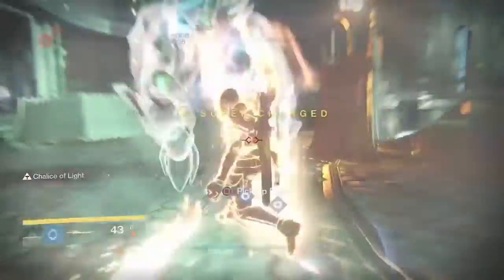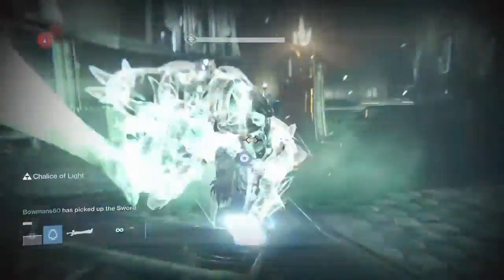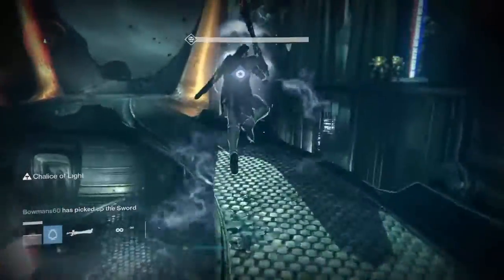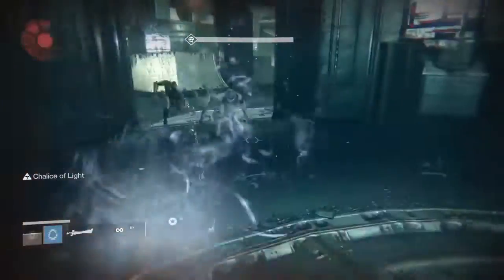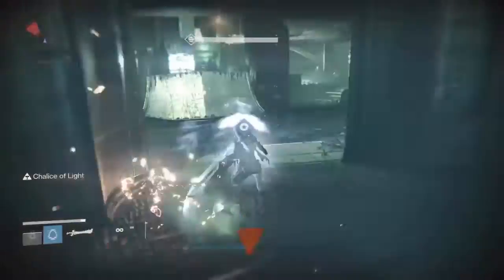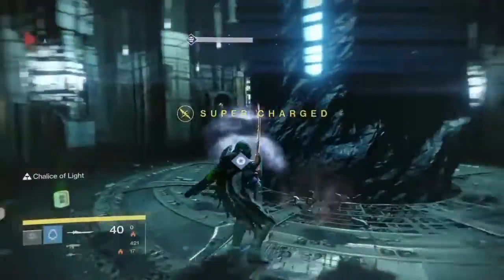I go here because I don't want to be shot by Crota. You can still get hit by those boomer knights on the side. I hit Crota and I mess up here — I just hit him once big and then slash at him because I didn't know how much time I had left. Again, the idea is not to play perfectly; it's to let you know that you can play imperfectly and still beat Crota.